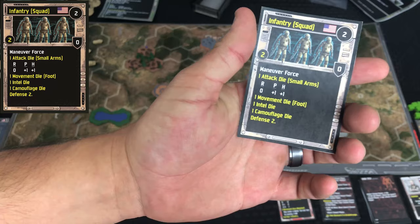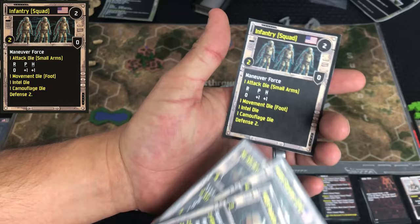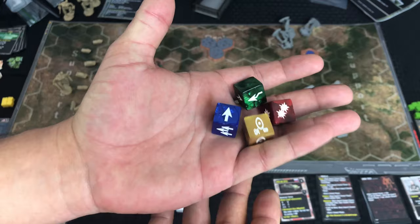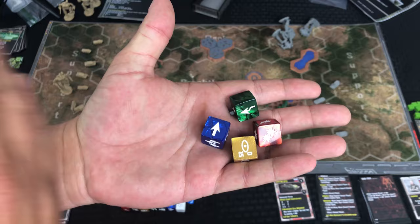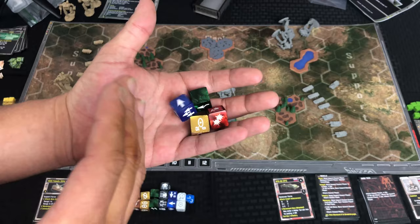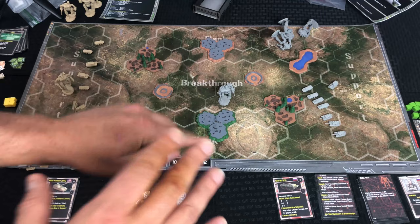Your infantry only get a couple of dice — they don't have very good attacks — but they can get you intel, they can camouflage, and they do have two defensive dice inherently, which is kind of nice. The different types of dice in the game: green are evasion or defensive dice, blue for movement, red for attack, and yellow for intel. You'll have so many dice to use for whatever unit, and this goes for mechs as well — they have power involved with theirs.